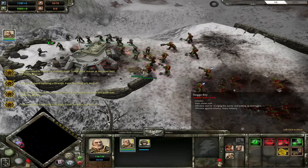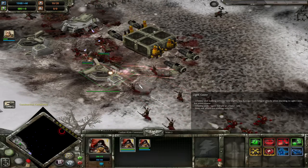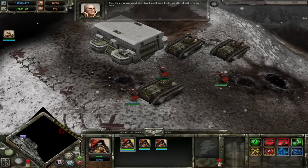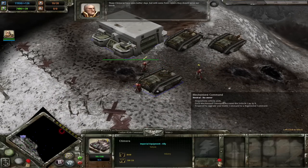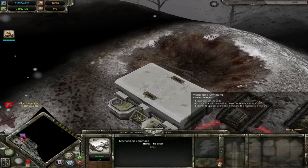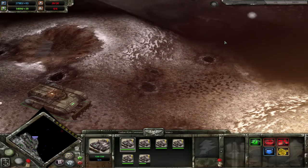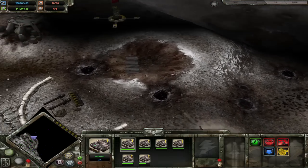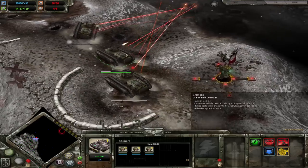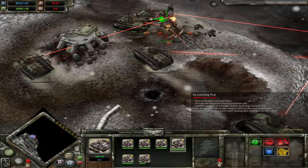Moving on to 'Hold the Line' — despite an anxiety-inducing start, once we got our base it was time for more heavy bolter turrets. The same building loop of infantry command, turret, turret, infantry command. Until we unlock Chimeras, which can transport squads of guardsmen safely. But the real magic is that Guardsmen can shoot out of the Chimera while in the vehicle — the most basic technology that somehow no other race figured out. I can actually use infantry on the move.